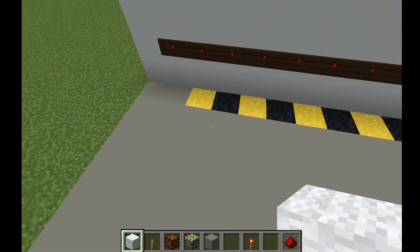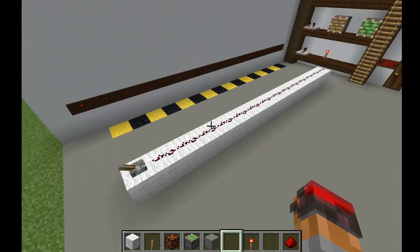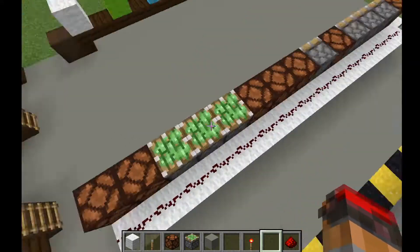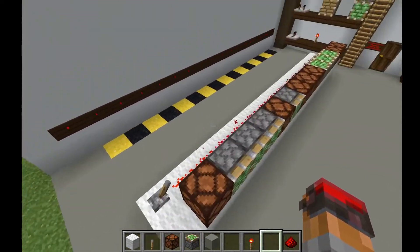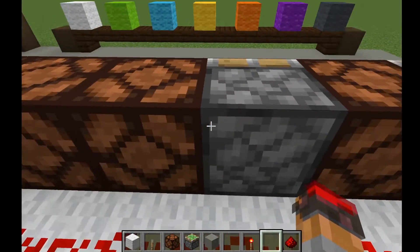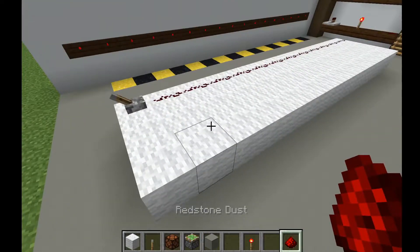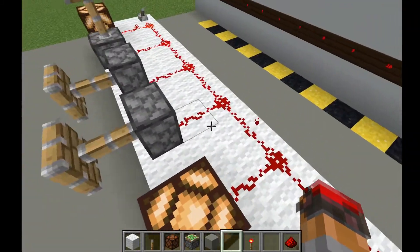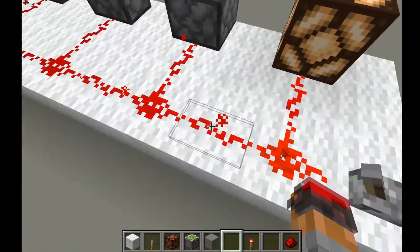Let's take another look at the same principle with a similar example. I'll lay down a quick line of Redstone and place some Redstone-interacting blocks next to it — there's a ton of Redstone lamps and pistons. What do you think will happen when I flick this lever? Not a single one of these blocks was powered. This is because the Redstone is running alongside the blocks, not into them. Now let's make a setup that does activate the blocks. Now we can see the pistons are pushing and the lamps are turning on — the Redstone is going into the blocks, so they receive power from the Redstone line.